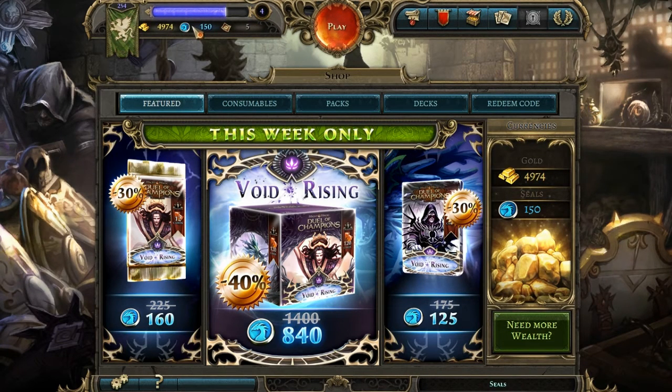Seals — okay, so seals are the paid currency, and these are tournament tickets. Tournament tickets are things that you use to get into a tournament, and if you win, you get cool prizes. I'll show you that later, but I'm not going to get into one because I'm not that good at this game yet.